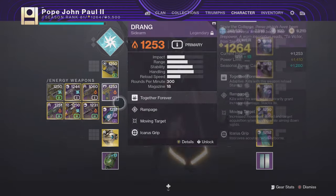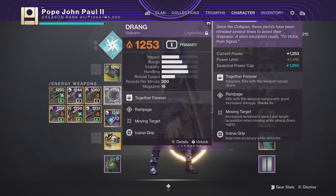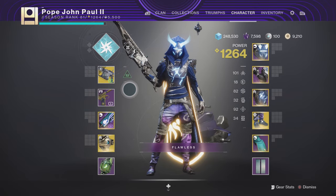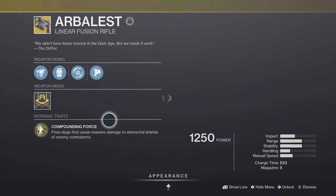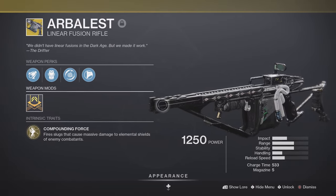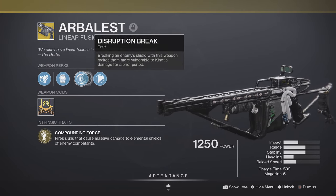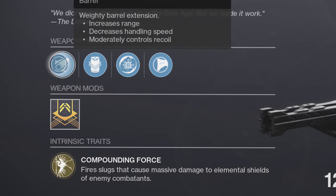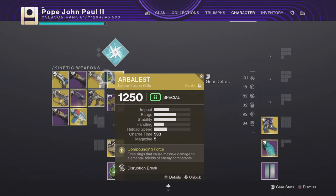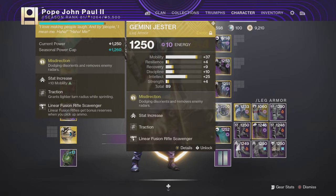So what was happening was I was using Adored, and when I was using this gun the aim assist got nerfed, the zoom, the frame of the gun, and it just basically made it so much harder to snipe. So I put Arbalest on and it's actually been doing some work, especially for carries. Here are the stats: we have Disruption Break, Projection Fuse, Extended Barrel, Compounding Force, and we'll be pairing it with Drang, Guillotine, Arc Staff, and Gemini Jesters.